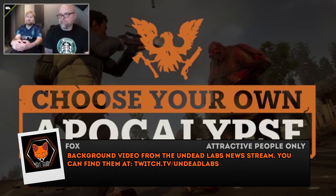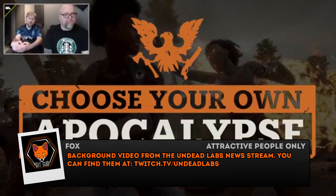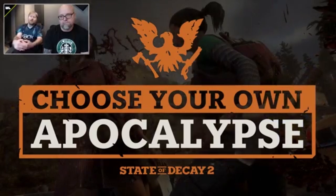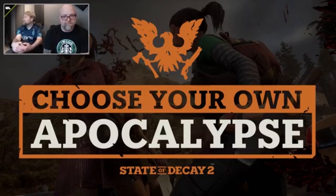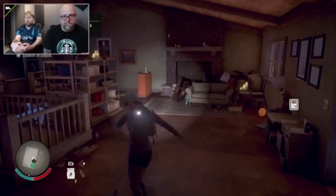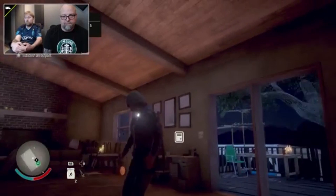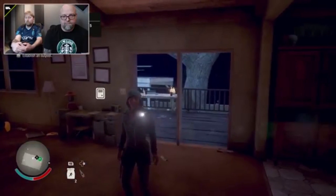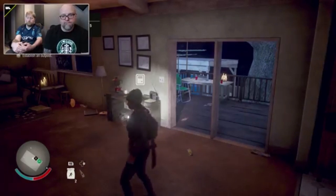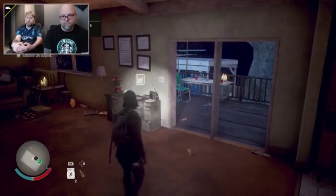Hello everyone, Fox here, and it's time to talk about the brand new update called Choose Your Own Apocalypse. It was talked about today, March 12th, on both the Inside Xbox show and for one hour in a stream that Undead Labs hosted. What I'm gonna do is paraphrase what they talked about, and then give some theory-crafted ideas and preliminary strategies based on what I've heard.